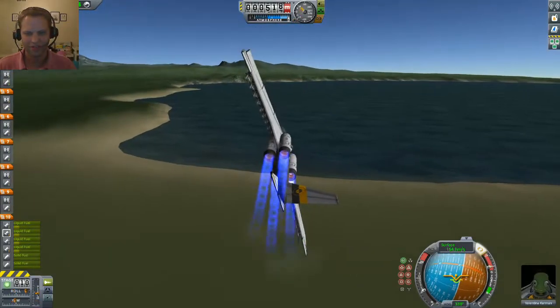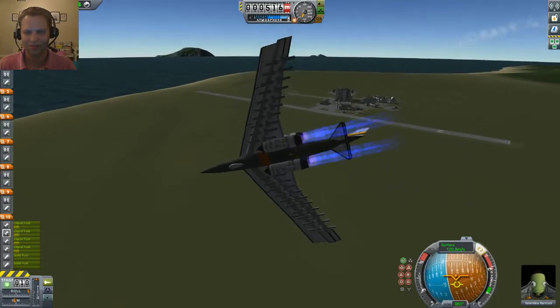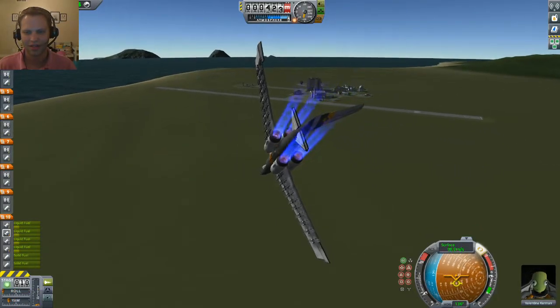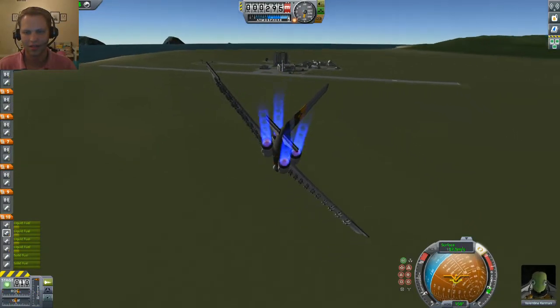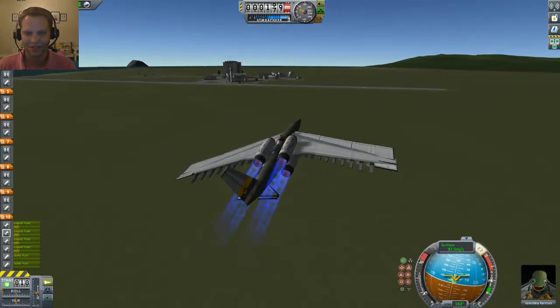The only problem with this plane is that if you go too fast, there's so much weight on the wings that it will break apart. It's so hard to fly with all these things connected.